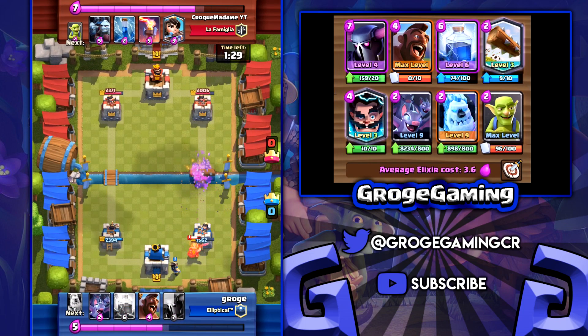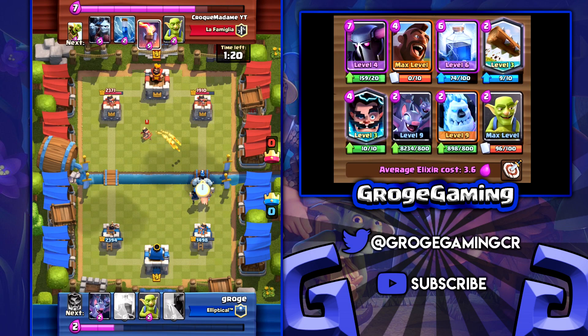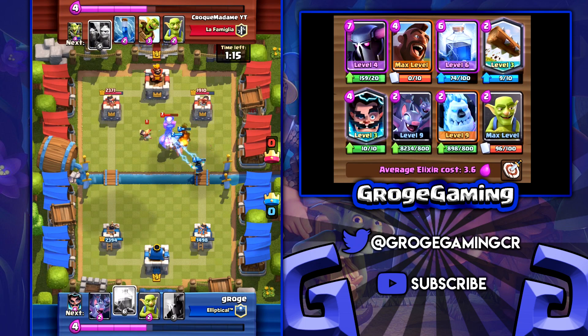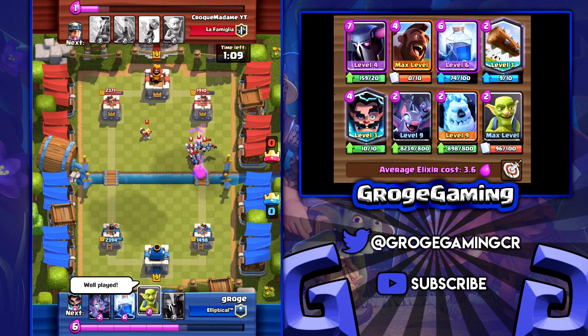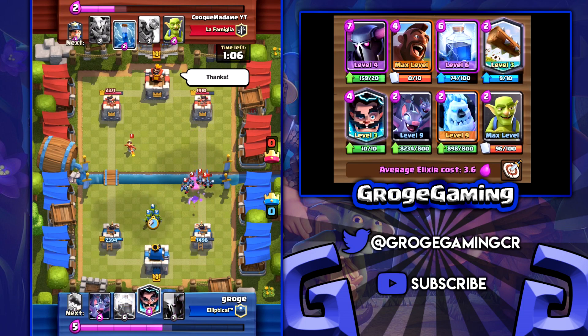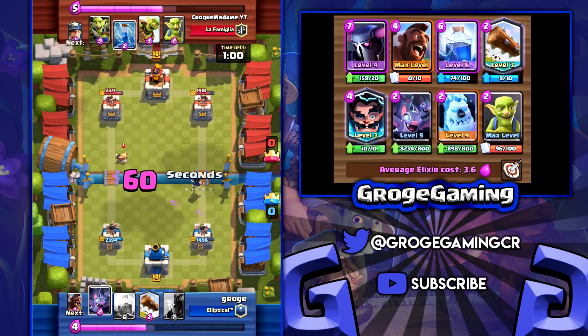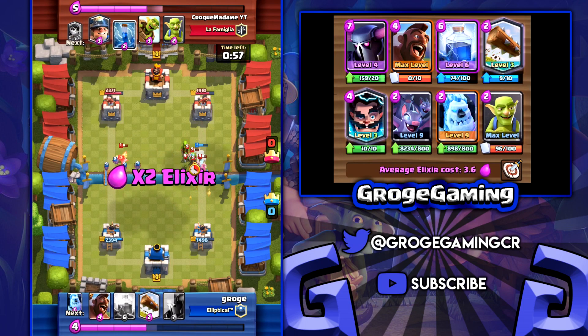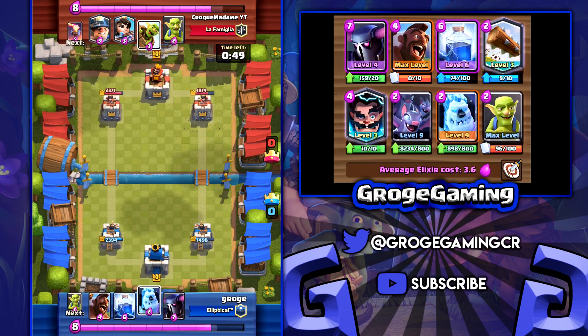I'm going to throw in the Log because I just don't really have anything to deal with those Goblins coming in. He hasn't played his Minion Horde yet, and that is one of the strongest cards in his deck against mine. There we go — the Minion Horde does such a good job there, so I'm definitely a bit worried because I only have the Log, not a Zap. That's what I have to do with the E-Wiz — clean it all up. He gets a nice Zap on those Bats but we still managed to take out the Princess, which is great.